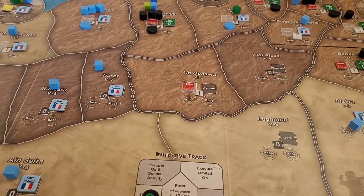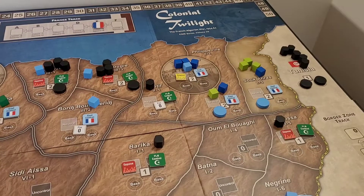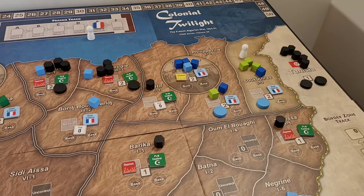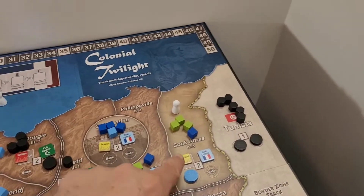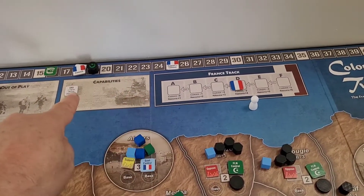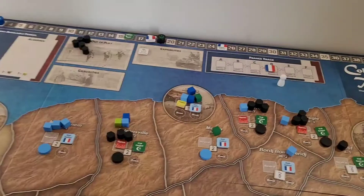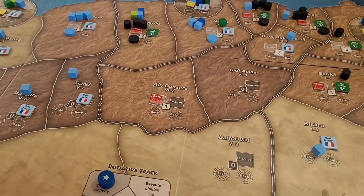His move was to execute the event, which lets me do op and special activity. We're just going to keep building up this area — and of course we've got to defend it at some point. I spent resources to build up to support here, which moved our track up to 25 and 19 respectively. Then for the special activity we'll deploy, bringing forces in right here from the available box. That is the turn.